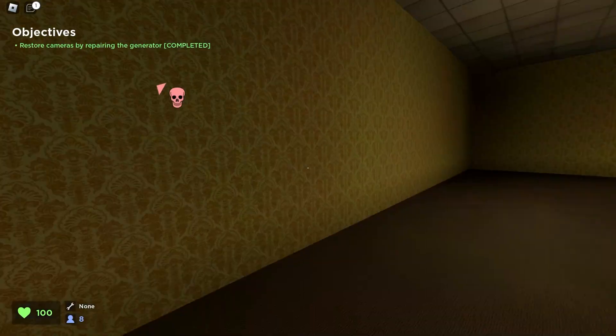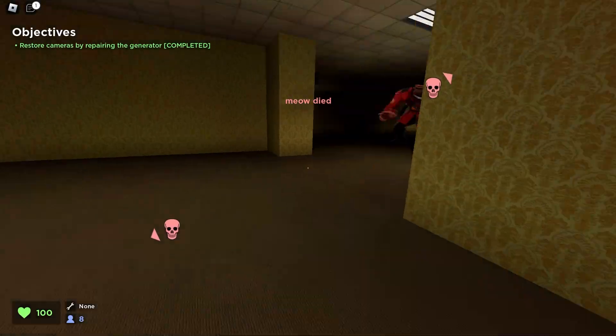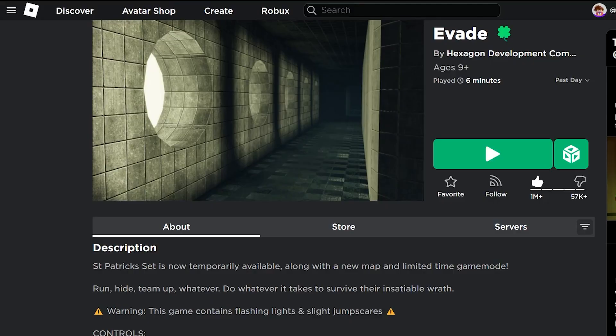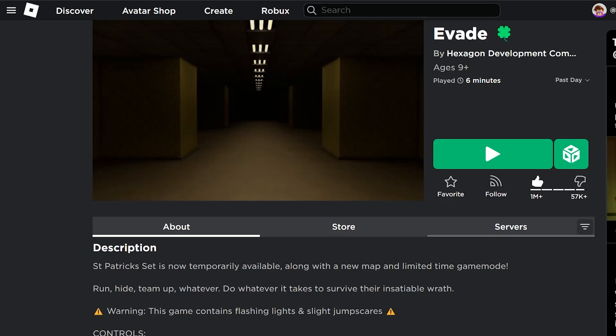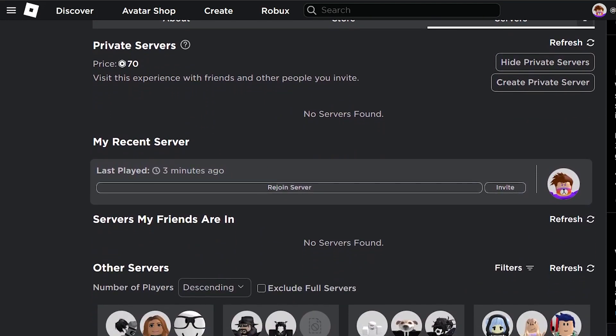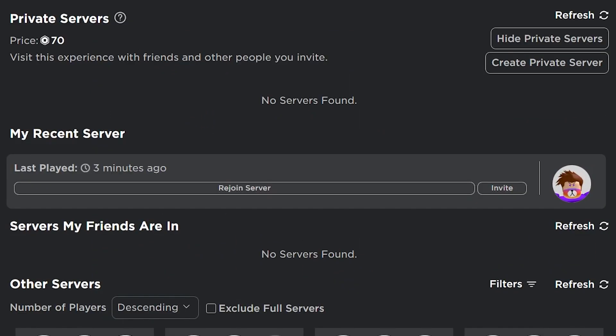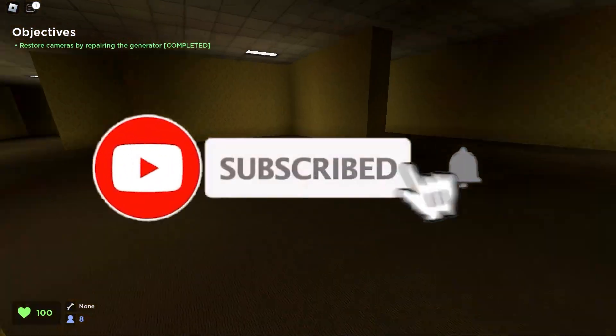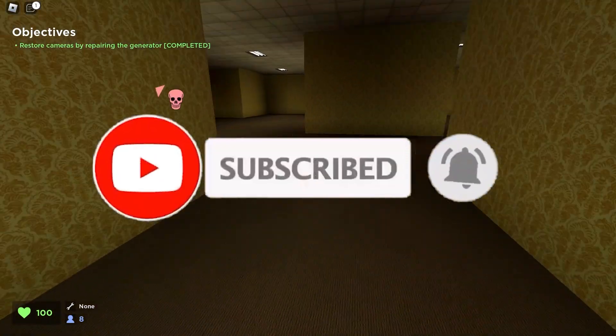So once you get disconnected, or leave for a while, or whatever the case may be, you want to go onto the game you were playing, go to the servers tab and simply scroll past the private servers that appear, if there are any, and you will see a rejoin button under 'My Recent Server'. All you simply have to do is click that rejoin button and boom, you are into the server you most recently were in on that specific game.